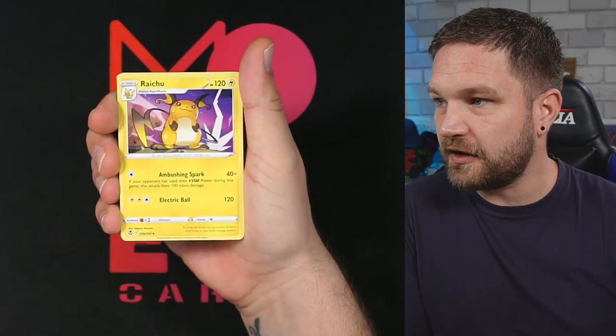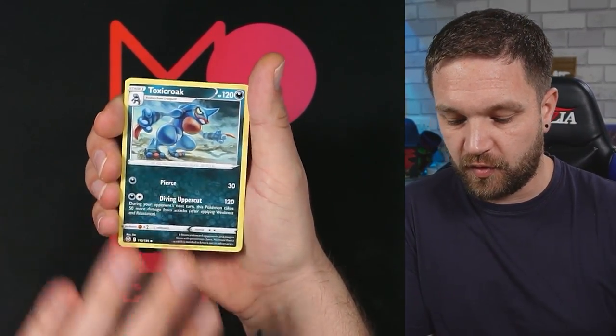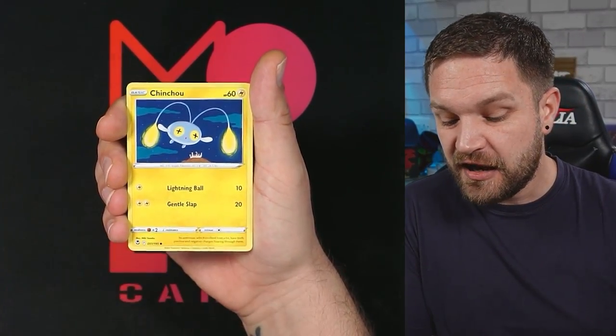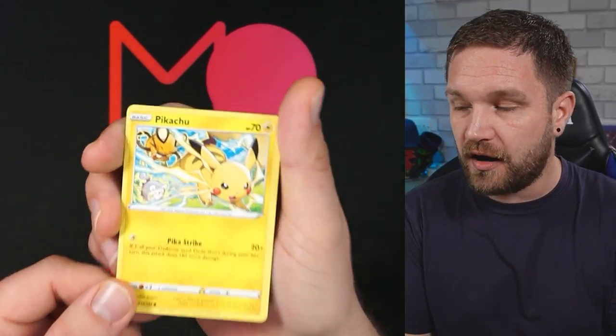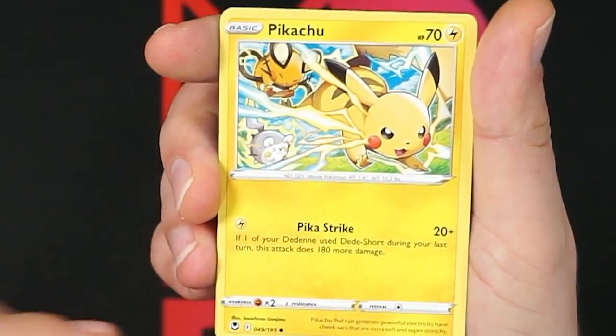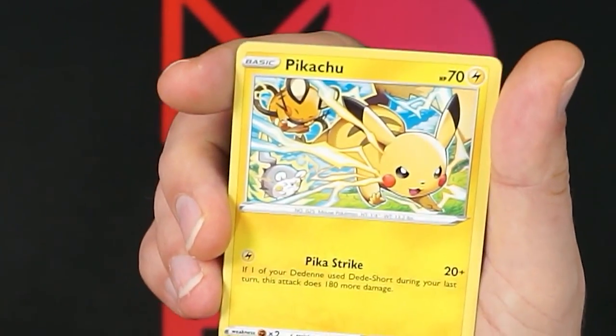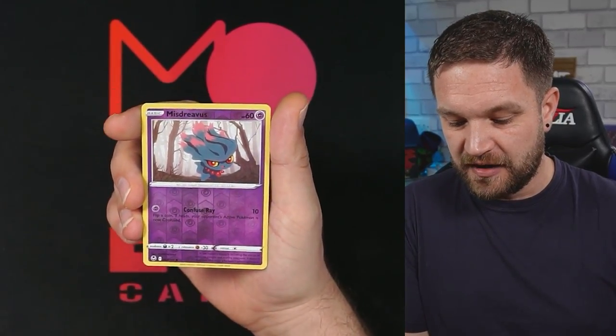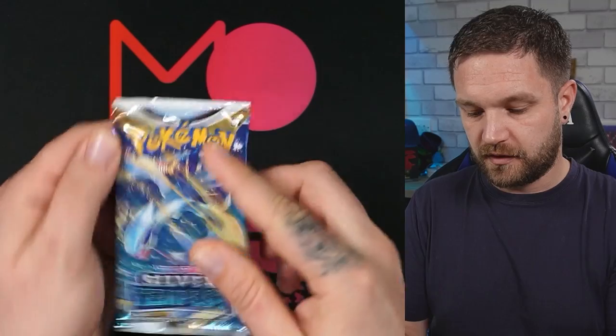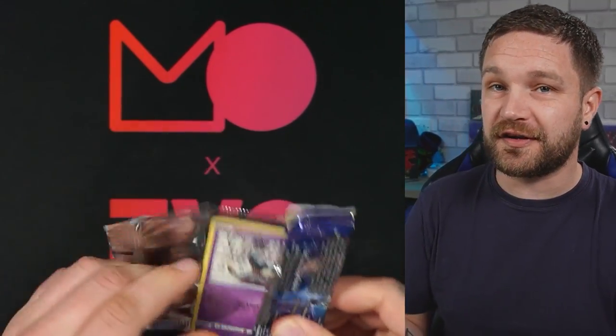ETBs have had pretty bad pull rates from the latest sets but you never know. That Pikachu artwork is incredible — and it's literally just a common! We got the Lugia V-star packer and it is so good to see this Lugia. This could end up being a massive card in the future.